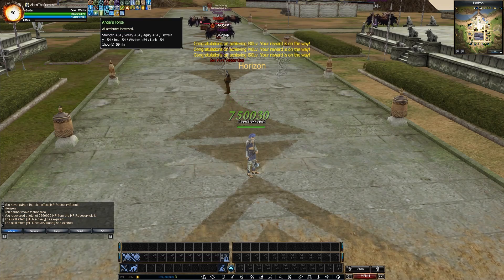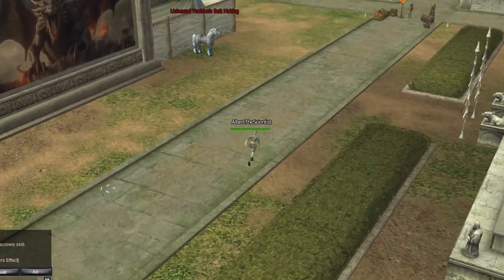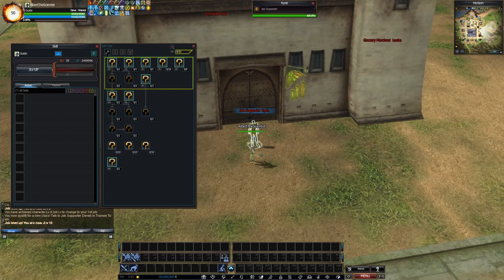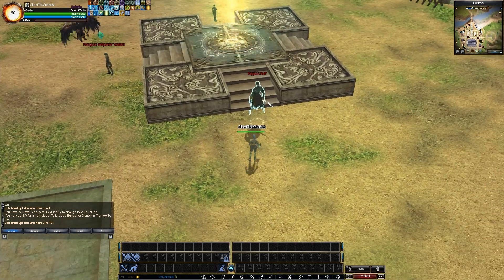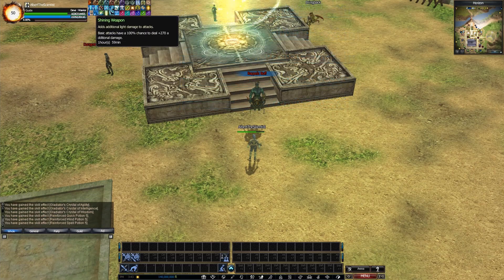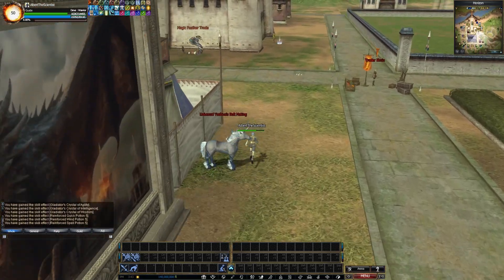You will get a lot of buffs. The first step is to go to the Job Supporter, which is over here. Open your skill menu, click the little plus, and it will bring you to job level 10. Before you go there, go to the Buff Genie — the Rebels Buff Genie — and click Full Buff. It will give you some additional buffs you didn't have before, making you stronger than with just the starter buffs.